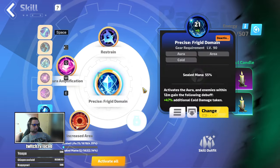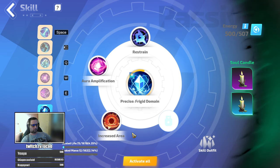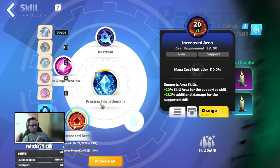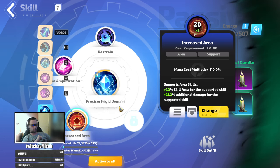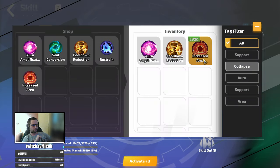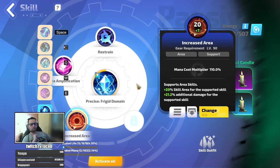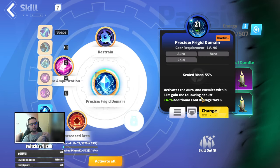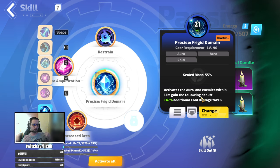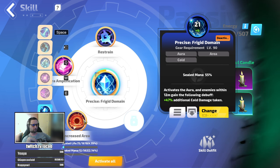For passive skills: Precise Frigid Domain with Restrained Aura Amp and Increased Area of Effect. Why area of effect? First, it reduces the mana cost because the mana cost multiplier is fixed at 95%, so I'd have one mana left without it. But also, Frigid Domain is not an aura buffing you — it's an aura that affects monsters around you — so you want to increase its area of effect to affect more monsters at greater range.